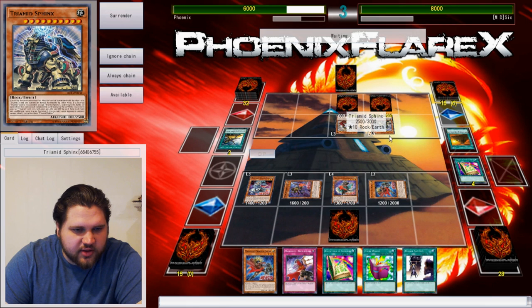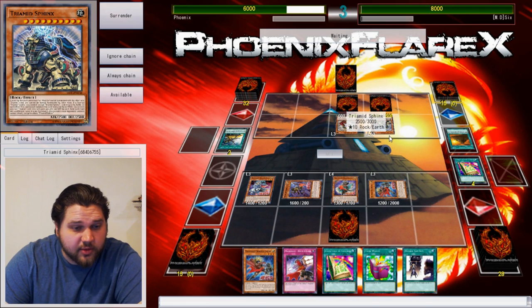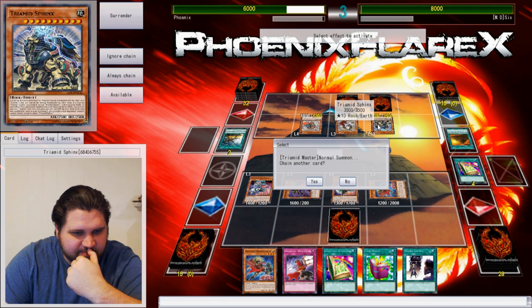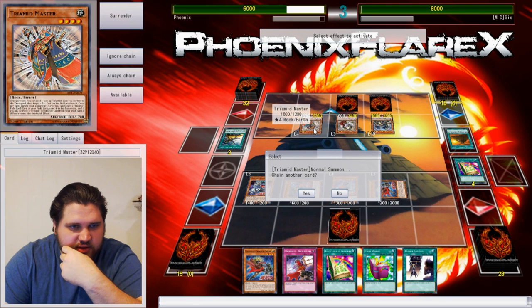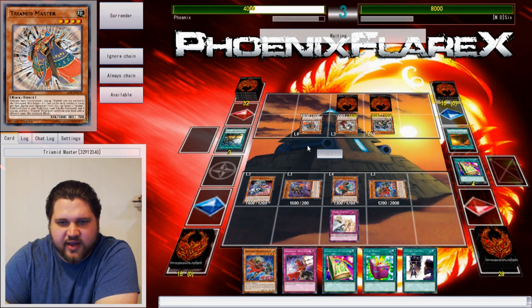Cannot be Special Summoned except — a Tree Mid Sphinx is destroyed by battle or card effects, Special Summon from your hand. While you control another Tree Mid card, this card gets 500 attack for each field spell with a different name in the graveyard. And I can't attack anything except for the Sphinx. So I'm going to destroy that — I'm going to negate the summon of that and destroy it.